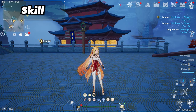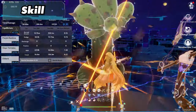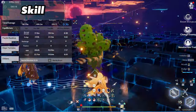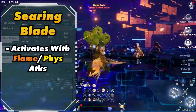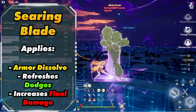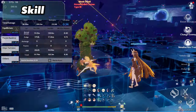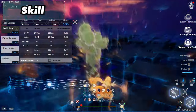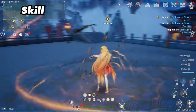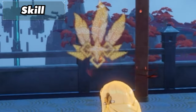The most important thing in her kit is her skill, which has a long animation but must go off — whether you're playing her as a main DPS or support. Her skill gives you searing blades, each dealing a lot of damage. They can only be activated by a flame or physical attack, but once active they apply armor dissolve, refresh dodges, and increase your final damage. Her strongest rotation is two normal attacks into a dodge attack, which you can keep repeating due to all the dodge resets. This also makes her a great support for main DPSs that rely on dodges. The skill is activated once she extends her hands and a yellow flash goes off — you should also see a feather icon on the buff bar and feathers on top of her head.